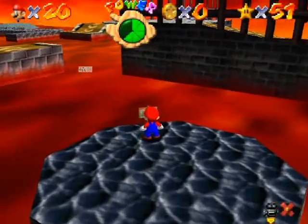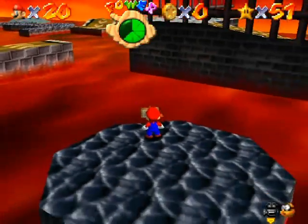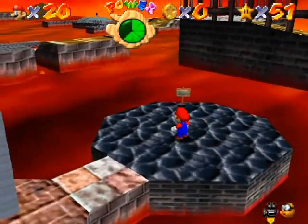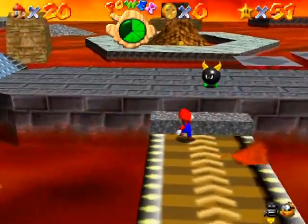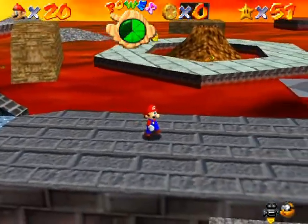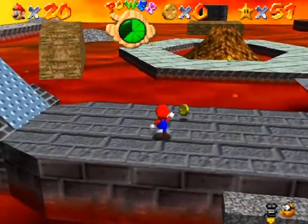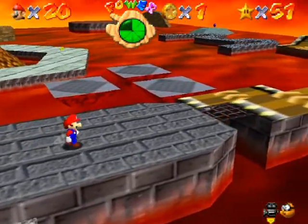There's a sign post: hop on the shiny shell and ride wherever you want to go, shred those enemies. I think there's actually supposed to be a shell here — that would be handy for getting the 100 coin star later. That was a bully; the objective is to get them to fall in the lava by pushing them with punches, ground pounds, whatever you're choosing.